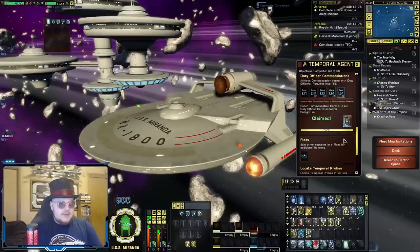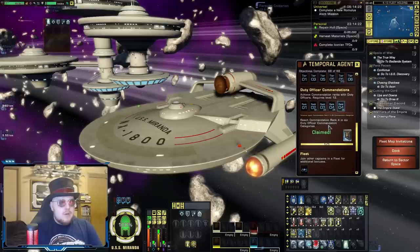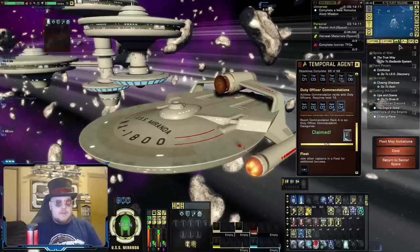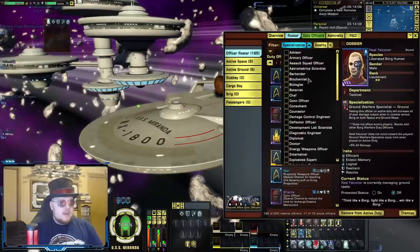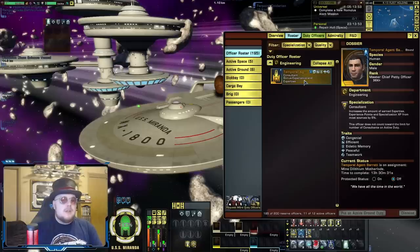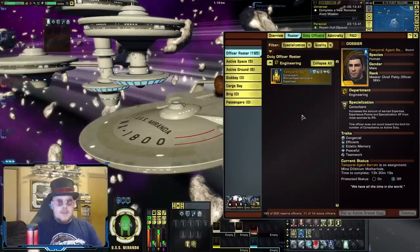This next one is from the Duty Officers, and it's another one where you're going to have to complete the whole thing. When you reach Commendation Rank 4 in any six of the Duty Officer divisions, you will earn a special Duty Officer — a Gold Temporal Operative — Temporal Agent Barrett. He's kind of nice when you're leveling, because while you have him equipped, he will increase all expertise and experience points you get by 5%. Not going to be super useful for endgame stuff, but while you're leveling a character, it's that much more XP. Plus, having a Gold Duty Officer is going to be really nice for getting Duty Officer missions completed.